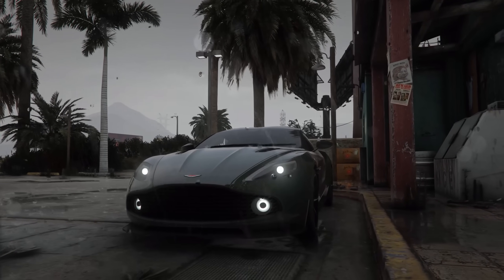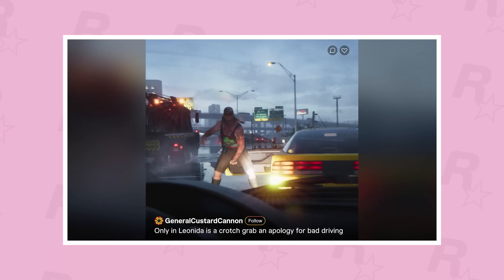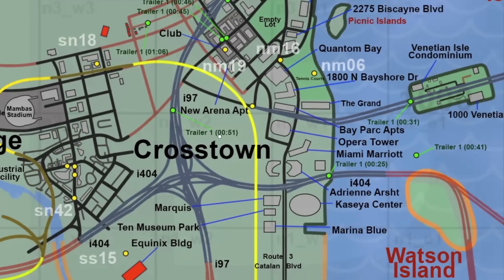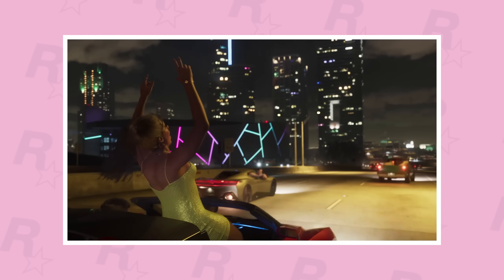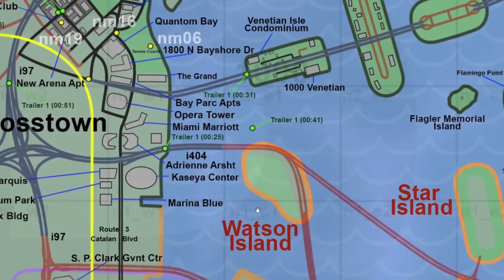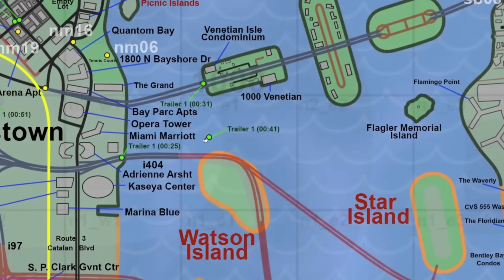Zooming into the Crass Town area, one trailer shot takes place on the highway at the 51-second mark — that's the shot with the raging Florida man where the car accident took place. East of that we have another trailer shot at 0:25 — that's the highway where Jason and Lucia were driving in the supercar scene at night. You can see how the highway connects to the now-introduced Watson Island.